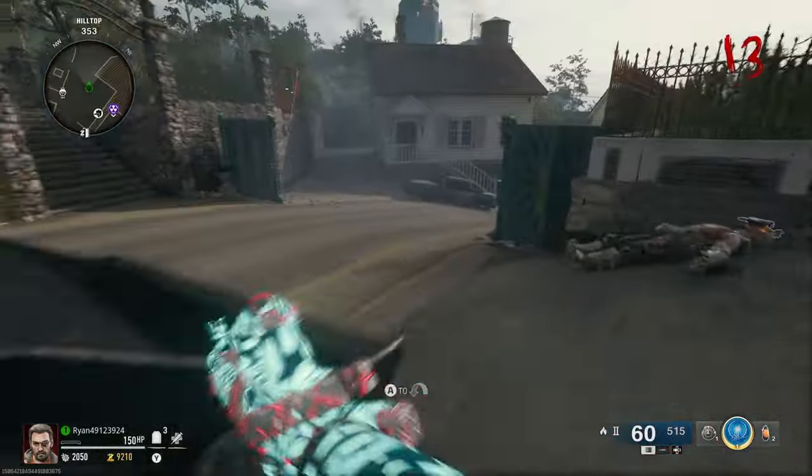Killing zombies at a rapid rate in the early rounds is harder than you think given how slowly zombies spawn. I could have used the Rampage Inducer but those zombies go 1,000 miles an hour and I probably would have died. Lo and behold though, I completed the weapon challenge, got the gun gold - happy days, we got the XM4 gold!